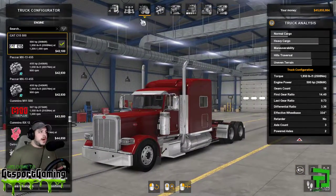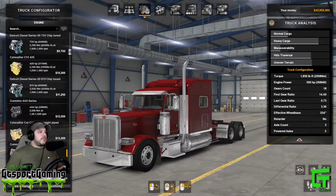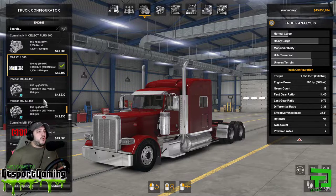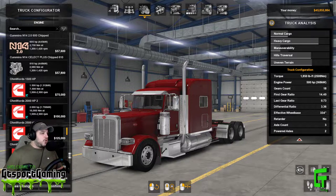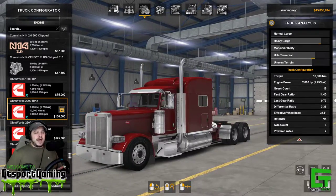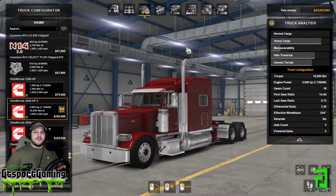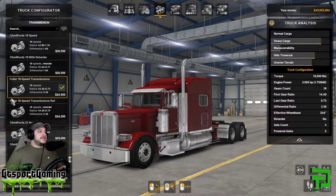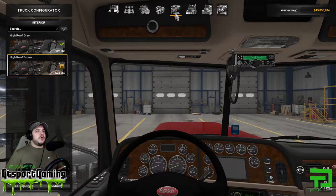Moving on to our engines — we have a bunch of different engines here from different mods on Steam, including the Onwards Modding engine pack. We're gonna go with an Onwards Modding 2,000 horsepower engine. I do like to run the faster ones, so if you've seen my streams on Facebook you'll see I go fast and use the high horsepower. We're also going to use their 18-speed transmission that goes with those high horsepower engines.